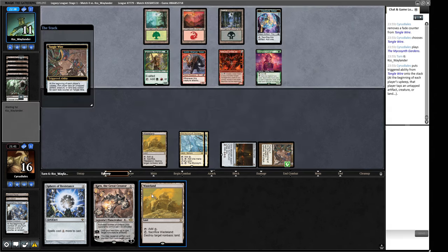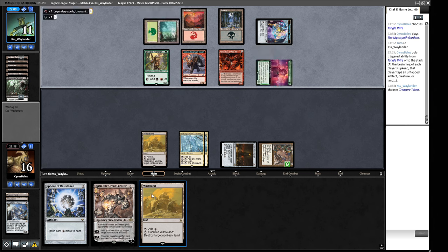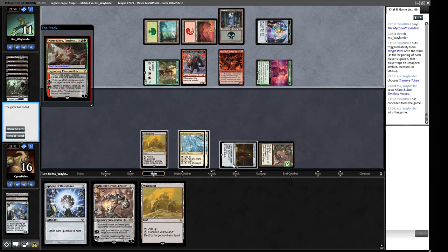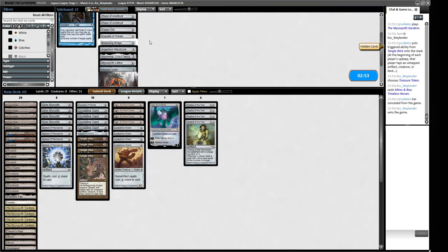Tangle Wire is tapping itself down and Wasteland isn't doing much. We play Microsynth Gardens but can't really do anything. They can tap one permanent — probably the treasure — then create a Craterhoof and kill us. Or Kiki-Jiki reflection for a sick line. It's just Minsc — I don't think we're coming back from this. Chalices look good so we go back to our main deck configuration.